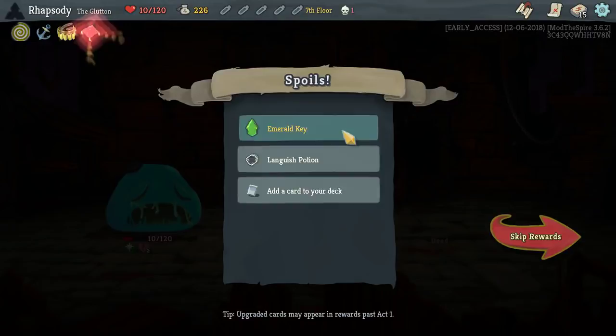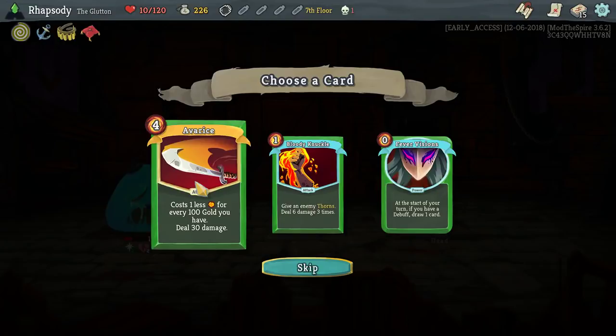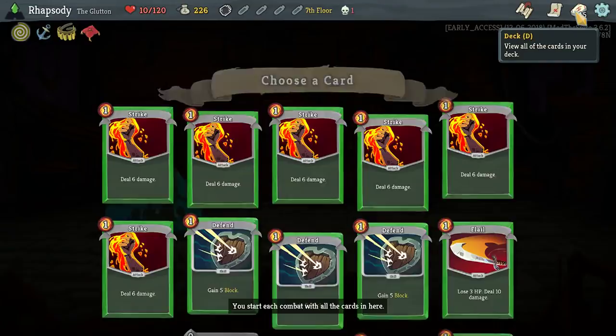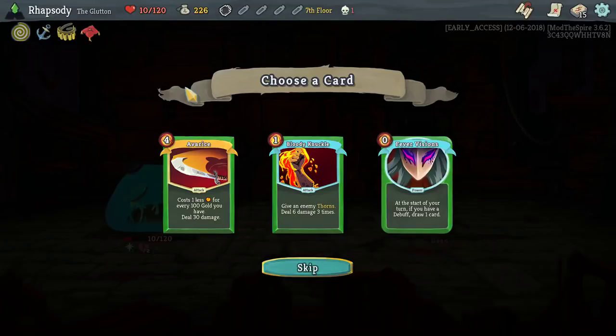Avarice is base cost four — well, it might actually be base cost six. Give an enemy thorns, deal damage six times. No. At the start of your turn, if you have a debuff, draw one card. No. I'm going to go for Avarice and try and work up to being able to use it.